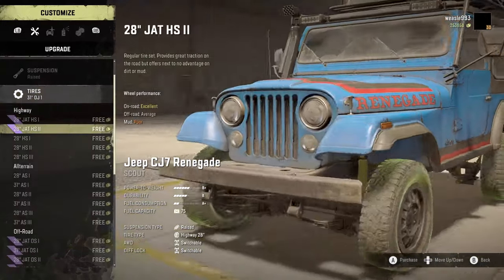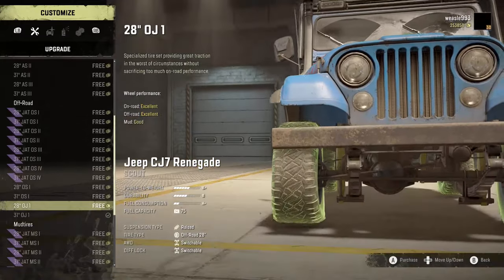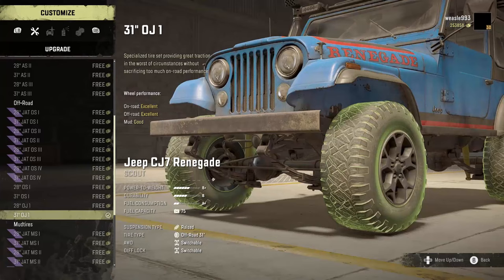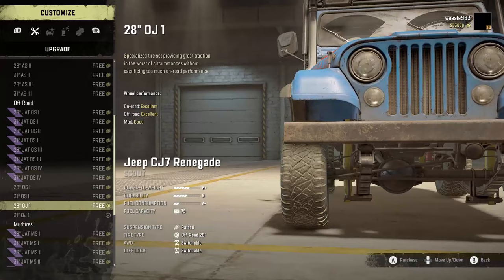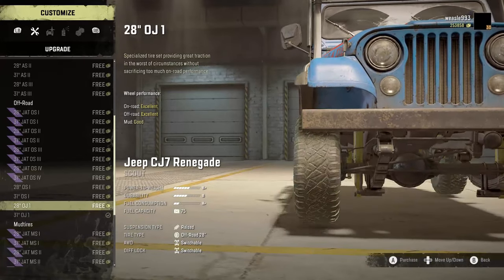Next up is the Jeep Renegade CJ7. This one also has OJ1s. Previously you could only have 28 inch tires; now you can have 28s or 31s. And as I just previously stated, these ones also make the truck a bit wider — so another nice bonus there.